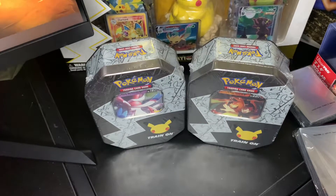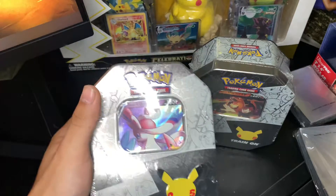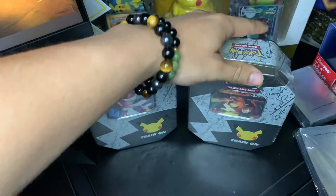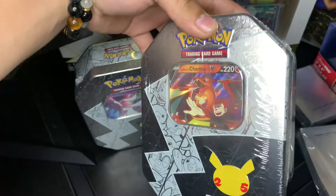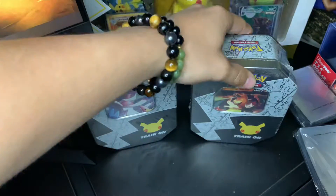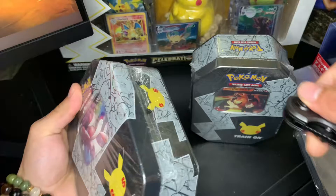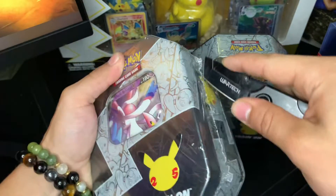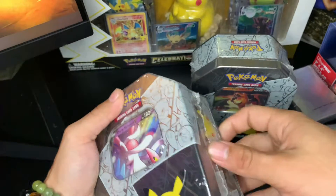What's up, y'all? Your boy's gonna open up some 25th anniversary tins, as you can see. We've got the Dark Sylveon right here, and then we also got the last Charizard. So we're gonna open up this one real quick and see if we can pull any of the cards we're missing.